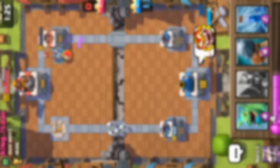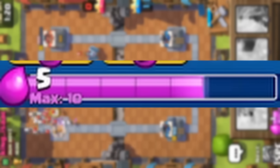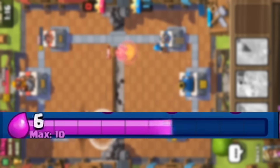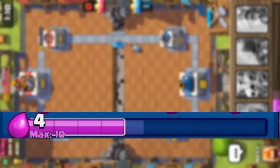Another important concept about the game is elixir. Elixir is needed to deploy units. Each player starts with 5 elixir and can hold a maximum of 10. At the first two minutes of the match, players gain 1 elixir per 2.8 seconds. After 2 minutes, the game enters double elixir and players gain 2 elixir per 2.8 seconds.